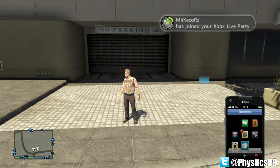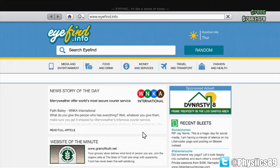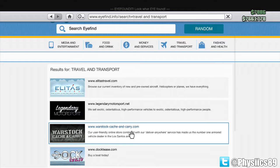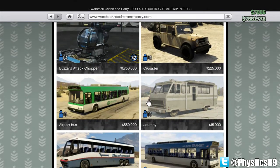First off, what you want to do is open up your phone, go to the internet page, and hit up Travel and Transport. Once you're here, go ahead and go to the Warstock Cache and Carry website.